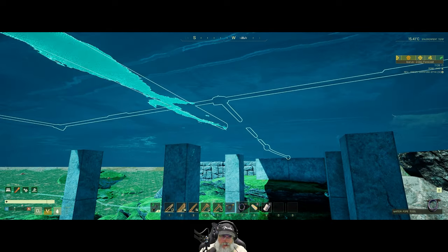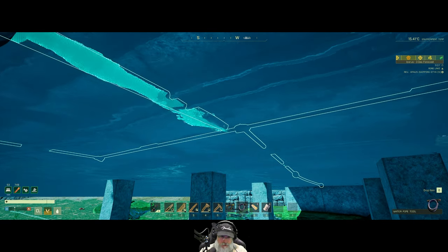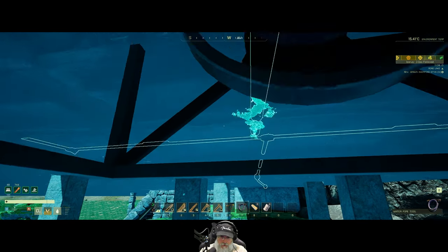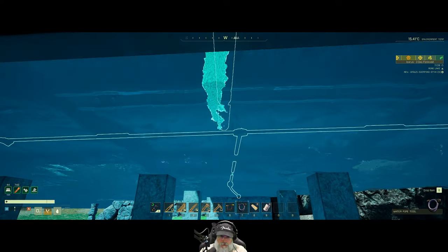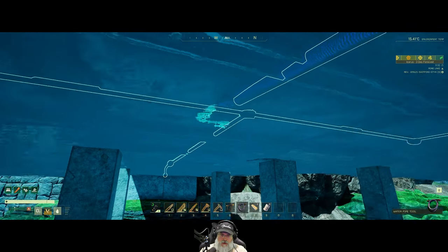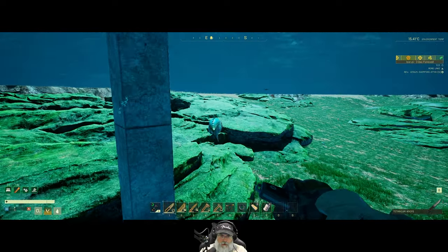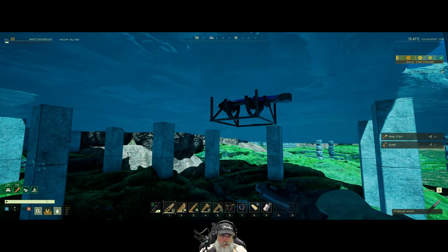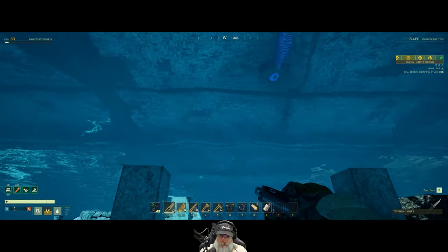So we're going to need to make a junction, just like we did with the electricity — we need a junction for the others to connect to. It's really hard to get this straight too because the water moves us around. We'll go there, and when we get the other pump or pumps, we'll connect them to this little node right here.